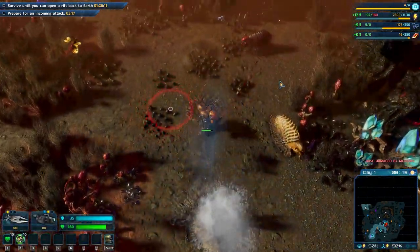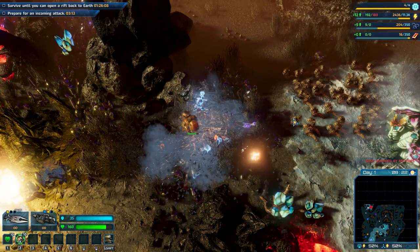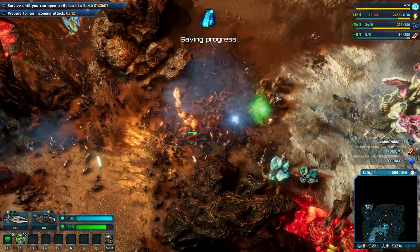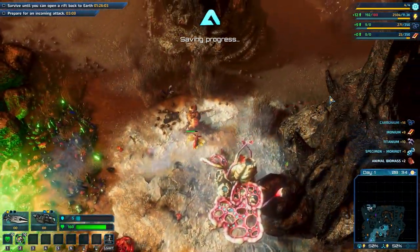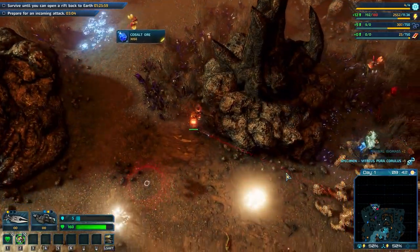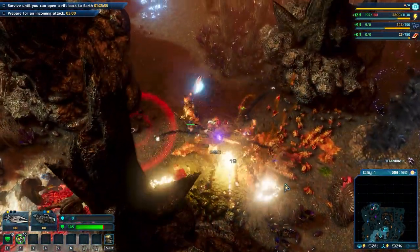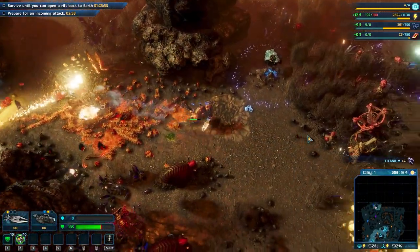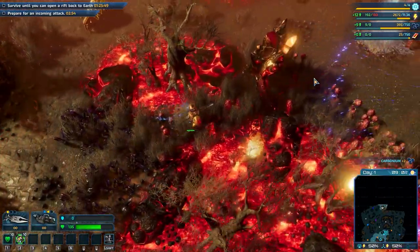I need to build some here. Because this will damage a lot of your buildings, so I'm just trying to explore more while dodging the lava projectiles. We have some cobalt, which is also needed.